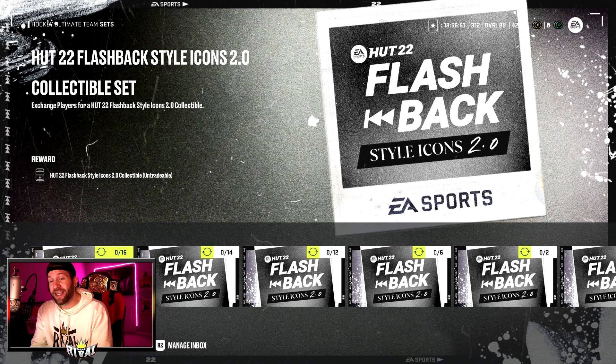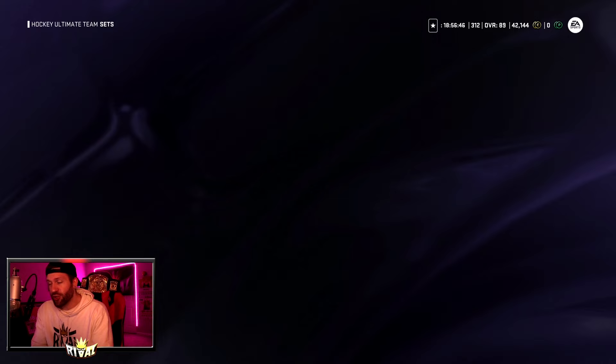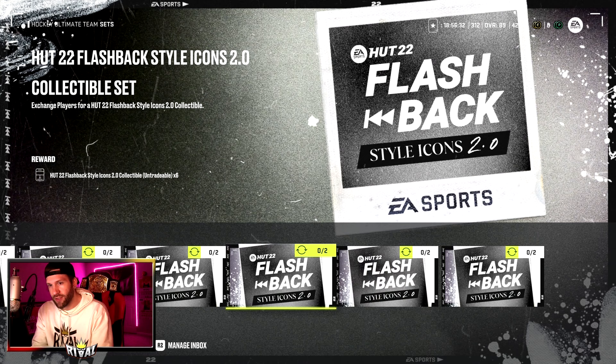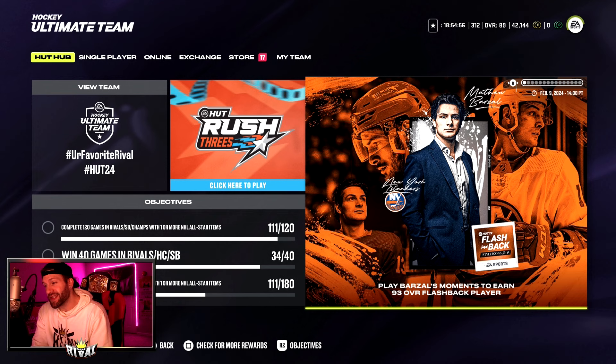Now if there are any challenges you're just super stumped on and can't get them done, you do have an option here to trade in cards. I would just try those challenges over and over. I would hate for you to trade in 88s, but if you did that you would get 18 collectibles. 87s would get you 12, 86s would get you six, and so on. Maybe you missed out on the Fantasy Matthew Barzal — there is now an option to go get one for free, and it's a pretty good one at that.